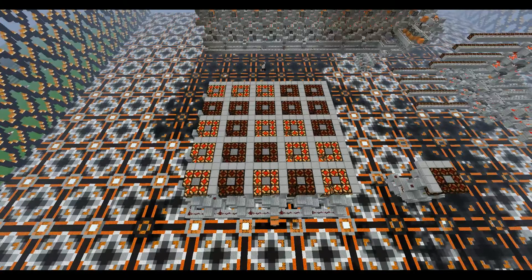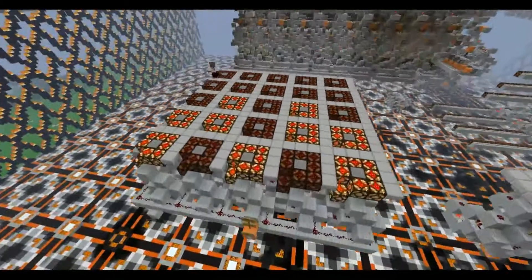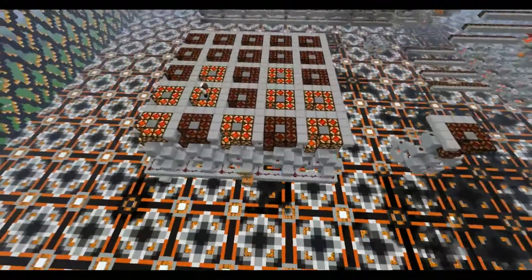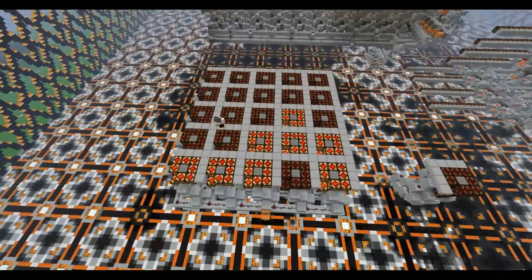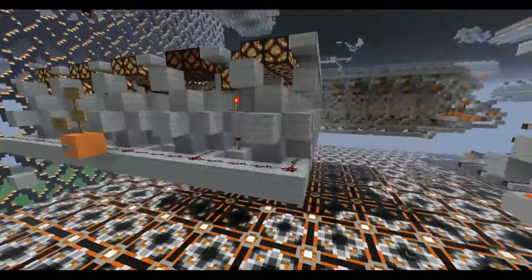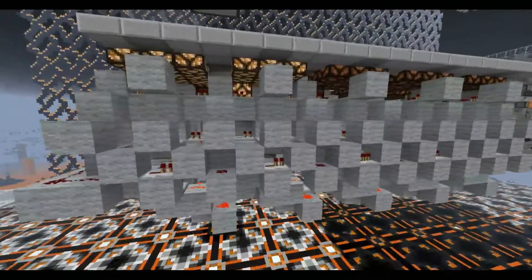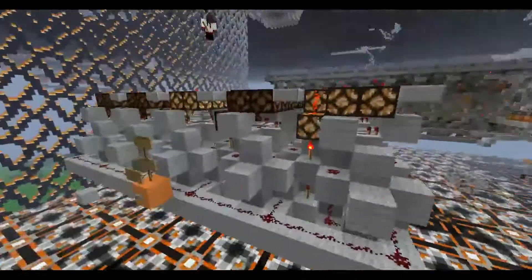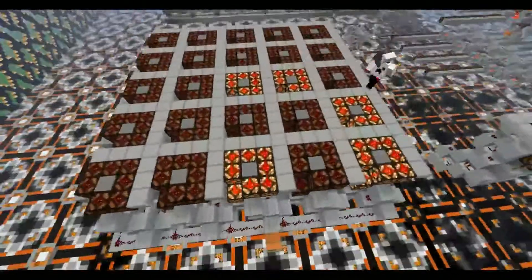Hey guys, it's NuoMaster and welcome back to another Redstone video. In this video, I have something really cool to show you guys. This is a Lights Out game that I made. I was just messing around with Benny's Cube making Lights Out games, and I came up with probably the smallest design ever. I'm not sure, but it is pretty freaking small. It's about 9 tall and 4x4.